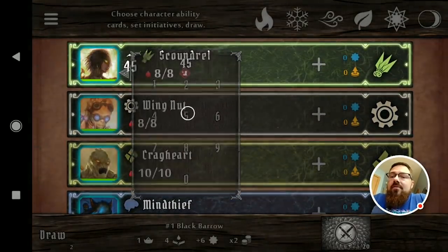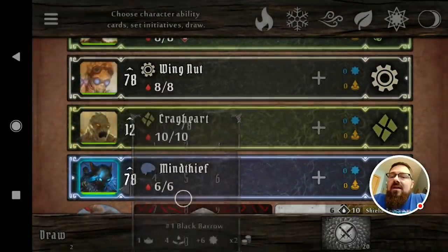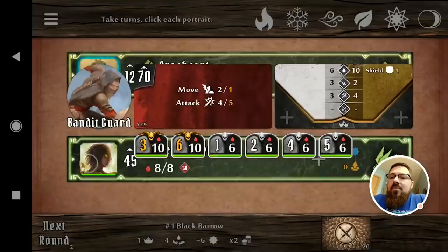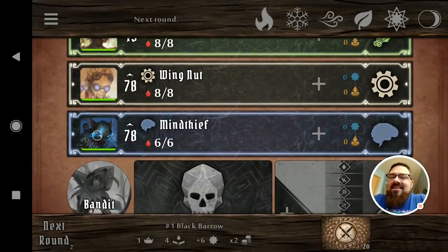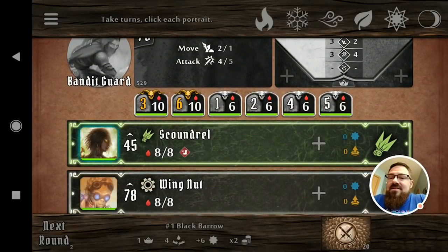Let me quickly give everybody some initiatives and hit draw so you can see what happens with the pin icon. You'll see that at the end of this round when I hit next round... and there it is — I just moved them by accident. Let's say everybody took their turn. Look at the scoundrel — as soon as he took his turn, that immobilized icon went away. I like that it tracks that for you.